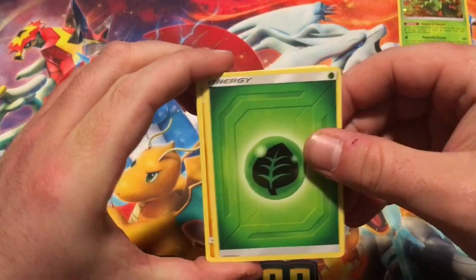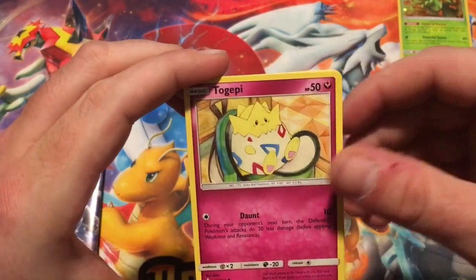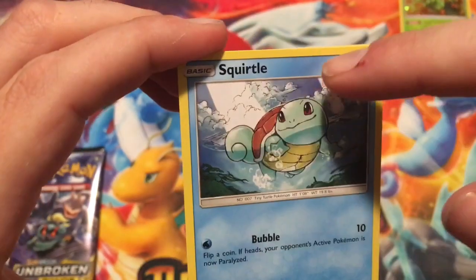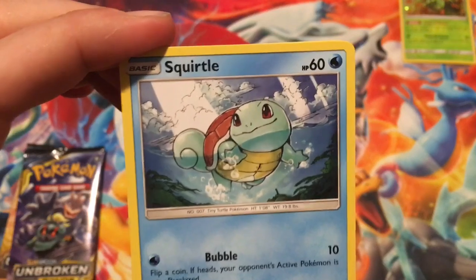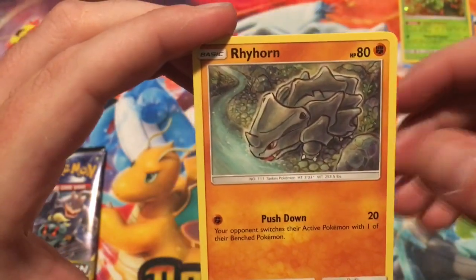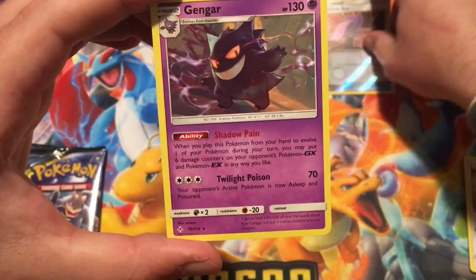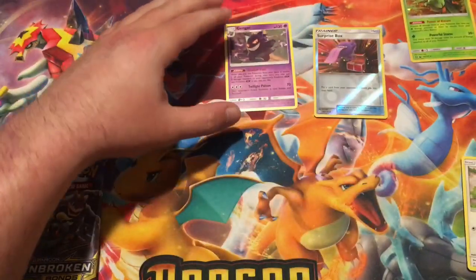Getting into this first pack, we got Leaf Energy, Graveler, Metal Core Barrier, Fire Crystal, Togepi, Esper, Squirtle — which has this cool detail where you can see beams of light, almost like the sun shining through. Then Rhyhorn, Batata, Surprise Box for the reverse, and the rare is a non-holographic Gengar. I really like the artwork on that one.